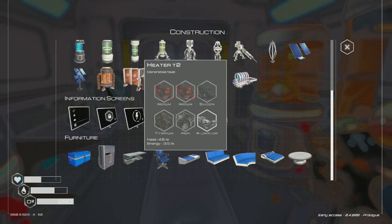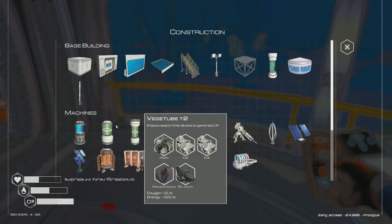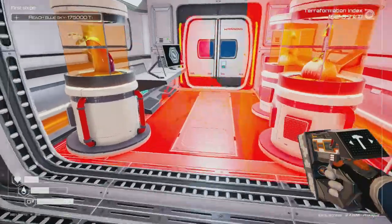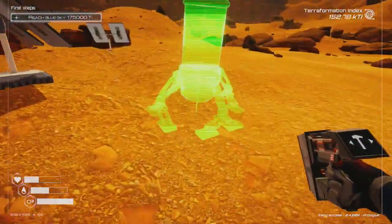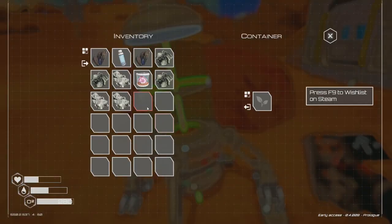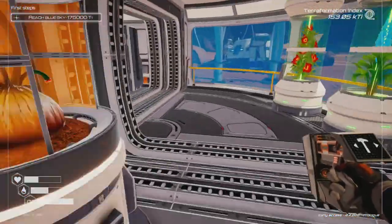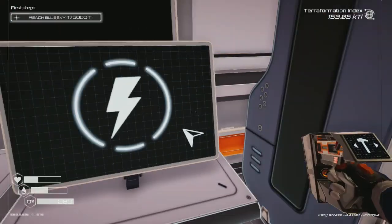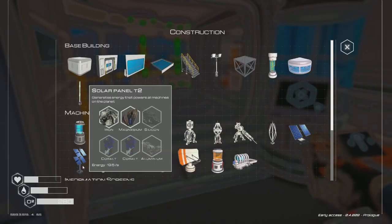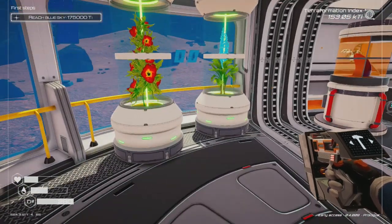I can build another heater right now — silicon, iridium, titanium, iron. Went ahead and built another heater upstairs. Now I'm going to quickly build a veggie tube level three — exactly what I wanted. Veggie tube takes a lot of space; level three especially. We can get it upstairs or outside — I'll do that. Got the veggie tube placed outside. I still need a little more energy — one aluminum, cobalt, and silicon. That'll be for next time. Remember to leave a like and subscribe if you enjoyed the video!